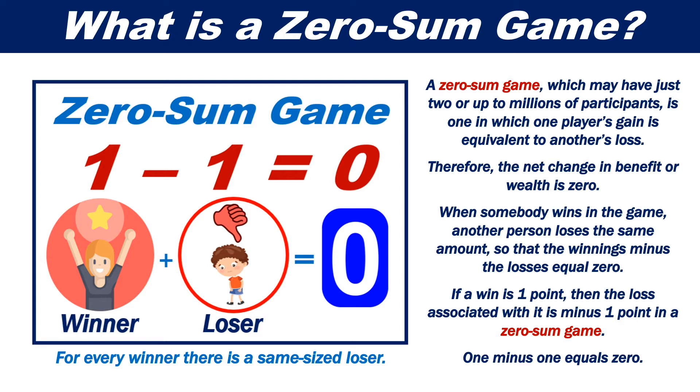When somebody wins in the game, another person loses the same amount, so that the winning minus the losses equals zero. If a win is one point, then the loss associated with it is minus one point in a zero-sum game. One minus one equals zero.